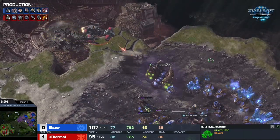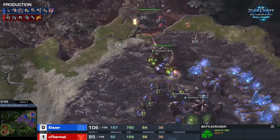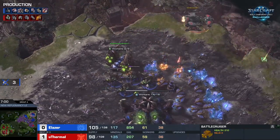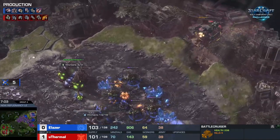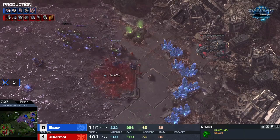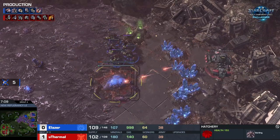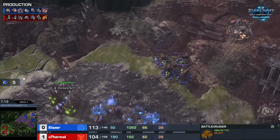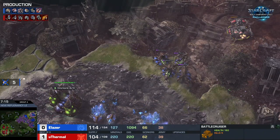He teleports the second BC in north of the main — very nice. The lair is now done but still no tech started, so he might be able to spot the spire if it gets built in the main or natural. Even if a spire were started right now, the teleport cooldown is the same as the build time, so he will be able to get out no matter what.